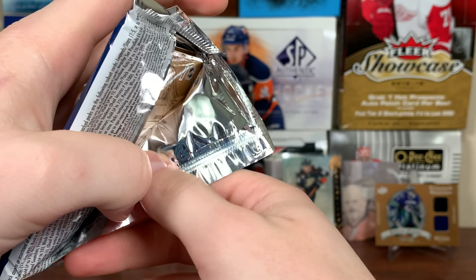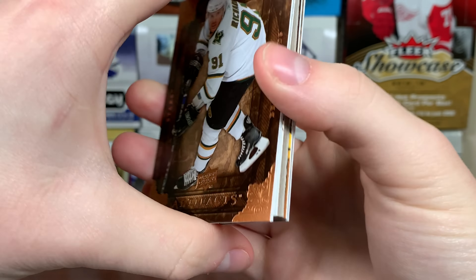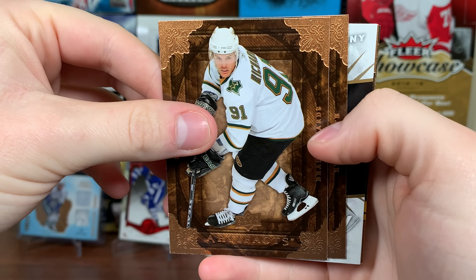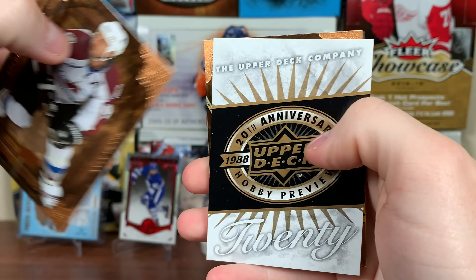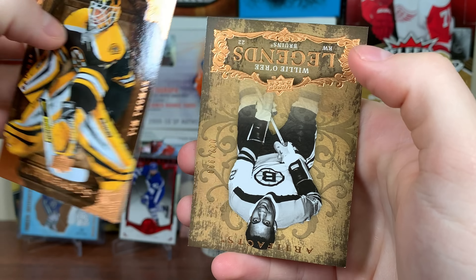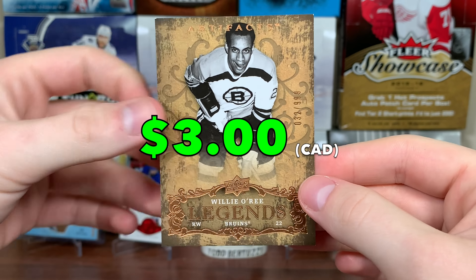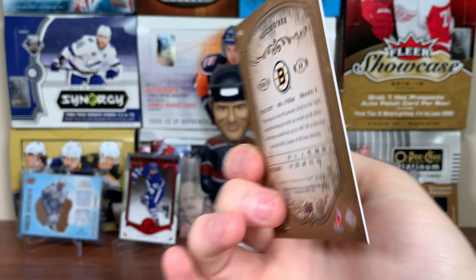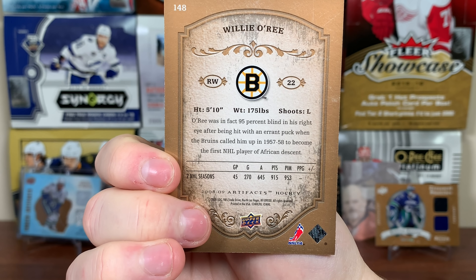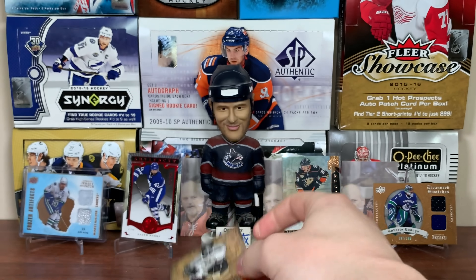So far we got two serial numbered cards and two relics including a patch. Mike Richards, Ryan Smith, Tim Thomas, and a rookie. Legends — Willie O'Ree. Number 32 of 999. Willie O'Ree — first player to break the color barrier.